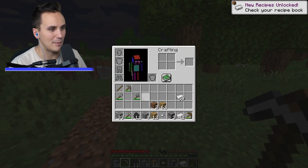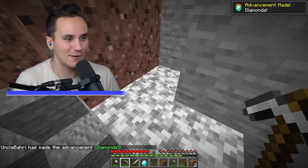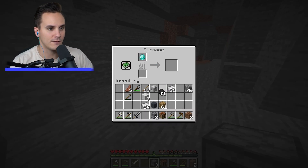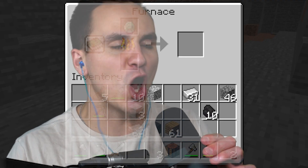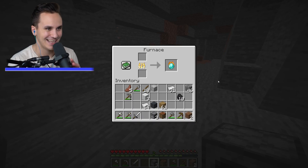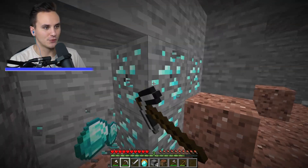We need to find diamond — diamond will be better. There we go, a little piece of diamond. All that searching for one measly diamond! Grab our furnace, toss the diamond inside with some coal, cook that diamond up — and when we cook the diamond we get... a fire diamond!